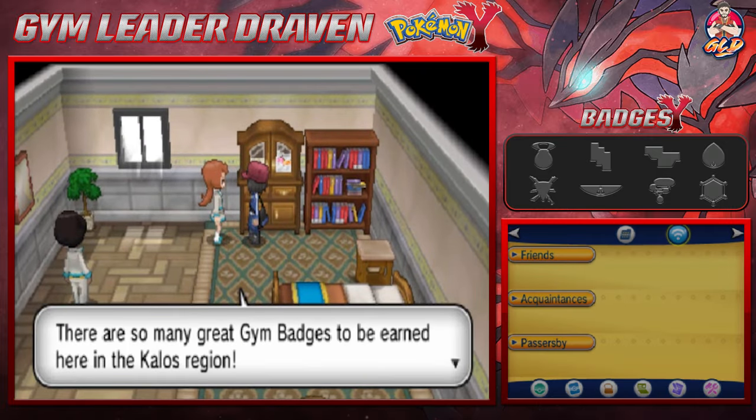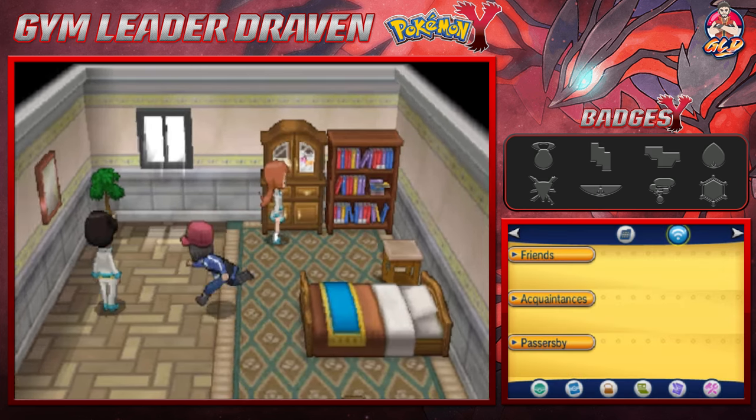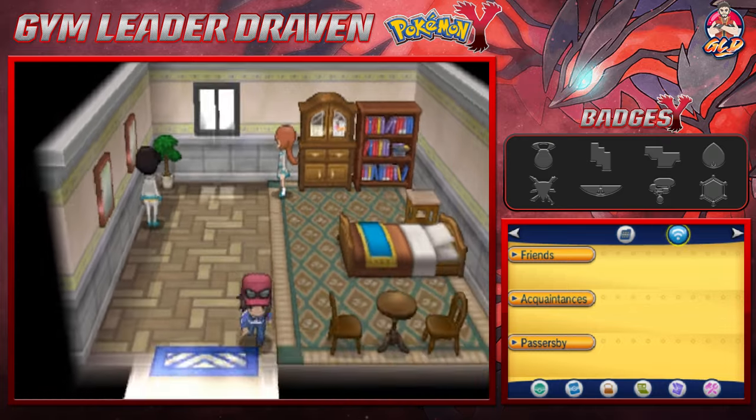If you talk to this lady right here, she will talk to you about the gym badges, same way as in Pokemon Red, Blue, and Yellow. And this guy right here is talking about Viola, the bug-type gym leader that loves her bug-type Pokemon.